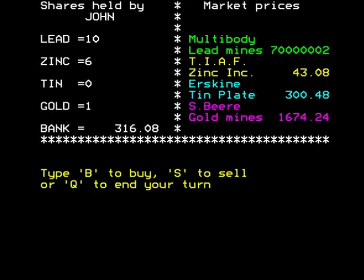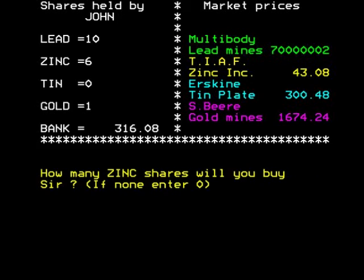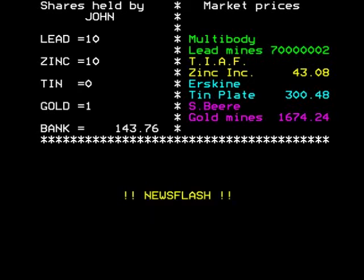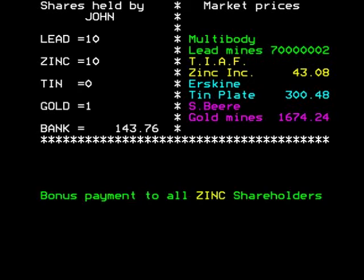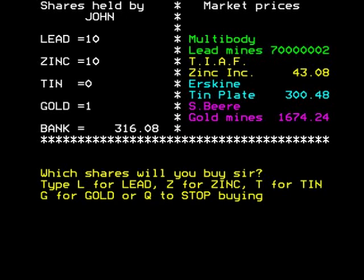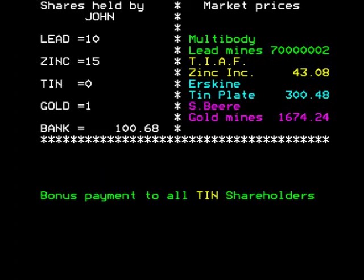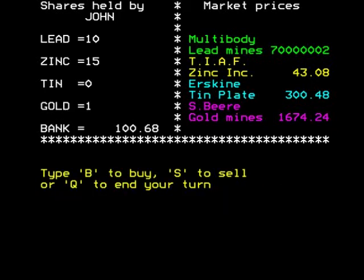Quit our turn again. Lead down, zinc down, tin down, gold down — everything's coming down. Zinc looks good — it's under market value, so we'll buy four or five zinc, bring them up to ten. Newsflash: capital gains bonus payment to all zinc shareholders — 40%, brilliant, got them just in time! We'll buy five more zinc. Another newsflash: bonus payments to all tin shareholders — no tin though, so moving on.